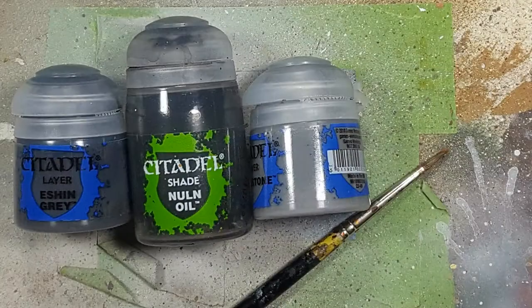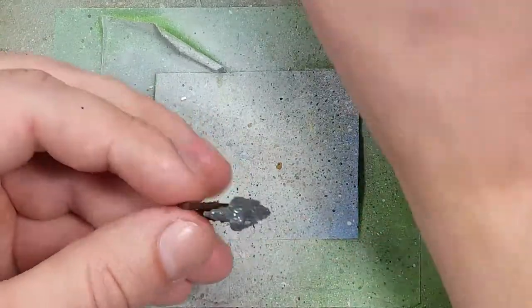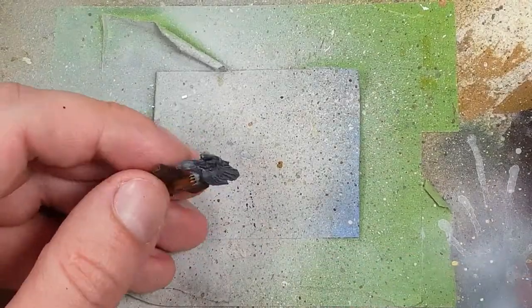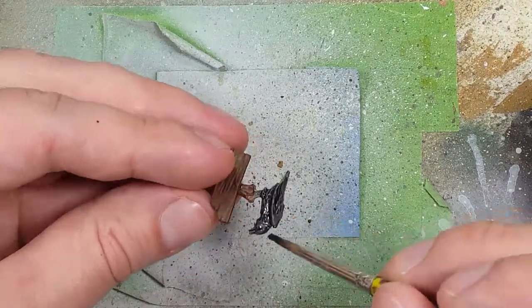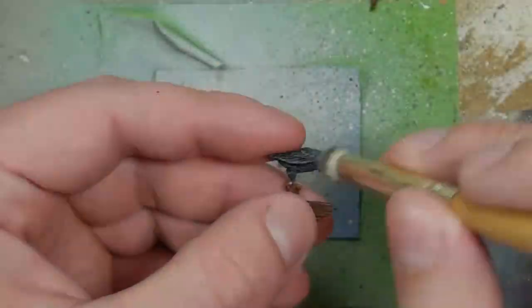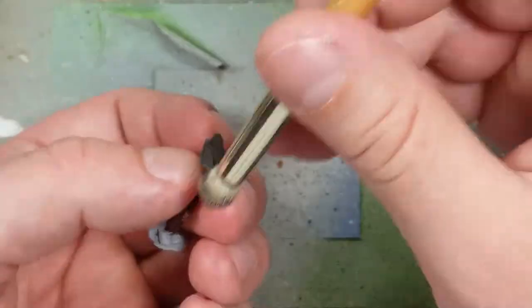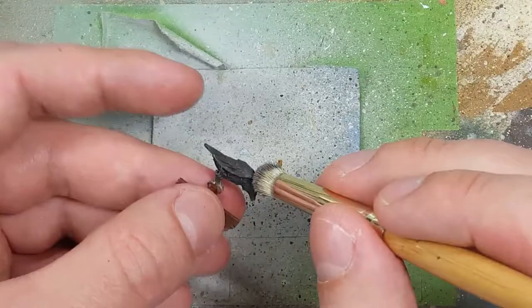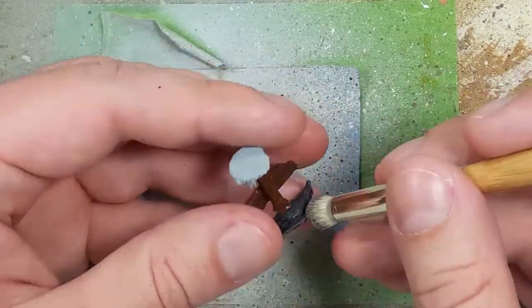Now with Eshin Grey, Nuln Oil, and Dawnstone, we're going to paint the crow on the wood side. We'll use Eshin Grey as the base layer on the crow. Once that dries, we'll take Nuln Oil and apply it all over the crow. Then we'll dry brush Eshin Grey all over the crow, followed by a finer dry brush of Dawnstone, mostly focusing on the head and the upper half.